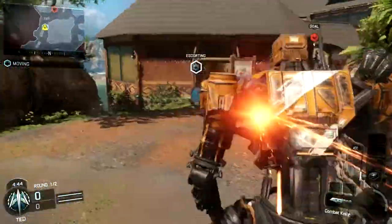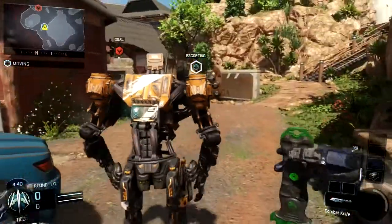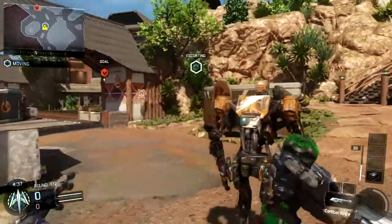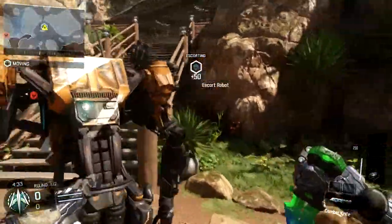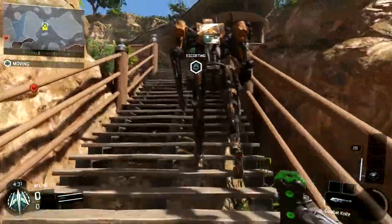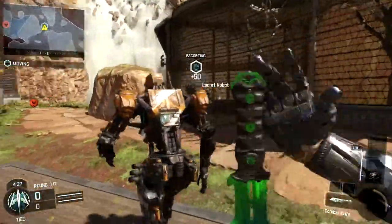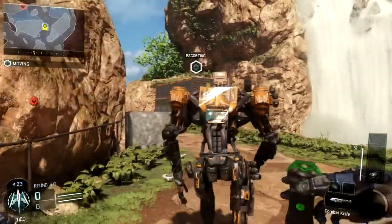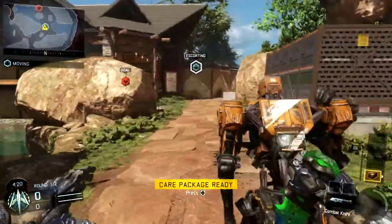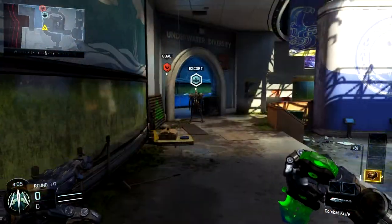As you know if you've played Safeguard, people just totally run towards the objective and it creates total chaos. The offensive team — 3 or 4 of their guys are always trying to move the robot, and the defensive team, half their team is also trying to defend it. If you're on offense, any time you hop on the objective, there's a pretty much 100% chance you're going to die. You might be able to move the robot a little bit, but you are going to die pretty much 100% of the time.